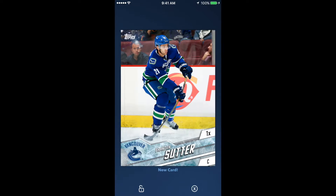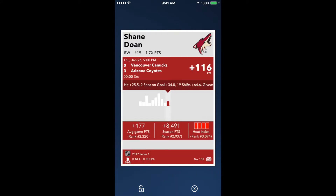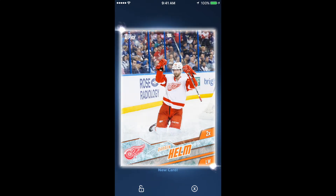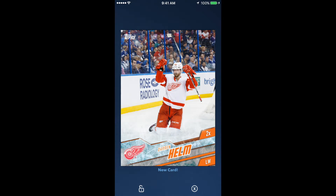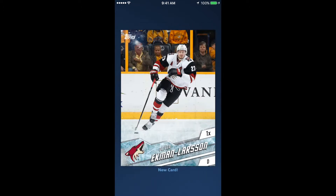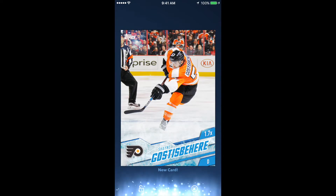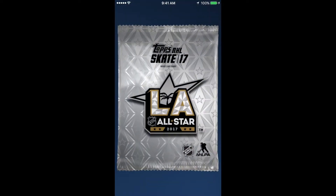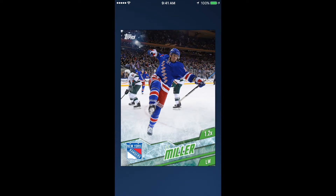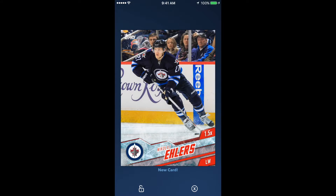Bobby Ryan Red, Shane Doan Blue, Darren Helm orange — I like that card. Got some good cards to fill out our set. I'm still pretty far away from doing those complete sets, so any of these base cards are going to help me.